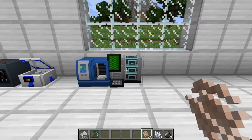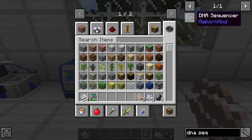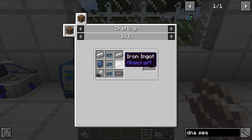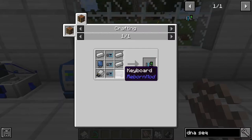The next step, once you have your tissue samples, is to put them in a DNA sequencer. Make sure you pay attention for this crafting recipe because it is a little bit confusing. To make this, you will need 3 iron ingots, 3 DNA analyzers, a computer screen, a disk drive, and a keyboard.